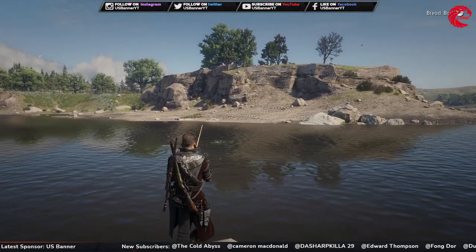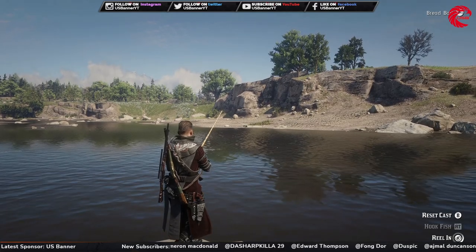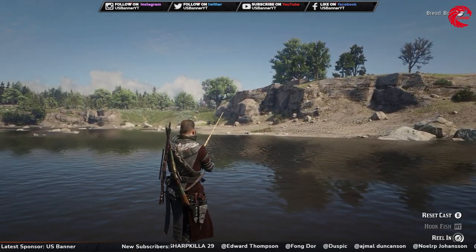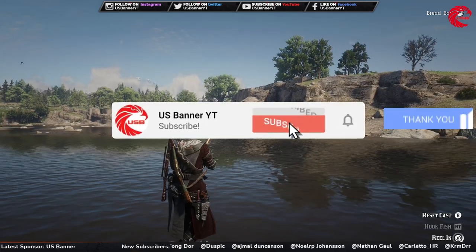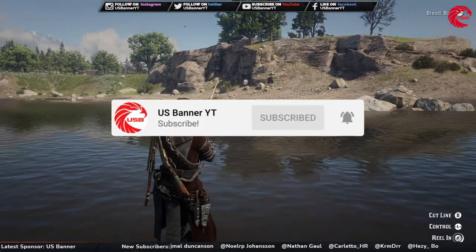So friends, that's the way you can find Redfin Pickerels in Red Dead Online very very easily. Hopefully this video helped you out. If it did, don't forget to give me a thumbs up and leave a comment in the comment section. If you want to keep yourself updated about Red Dead Online and all Rockstar updates, don't forget to subscribe to the channel. See you guys in the next episode — till then, take care and stay happy.